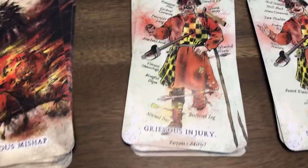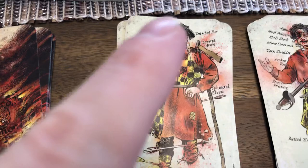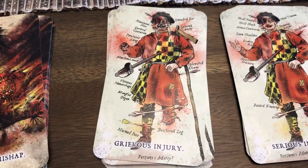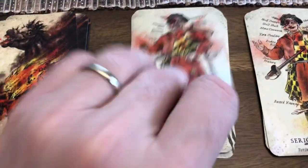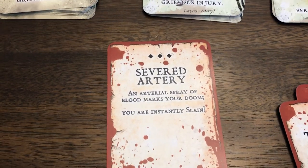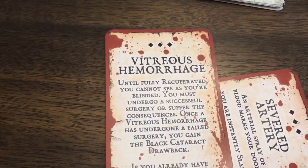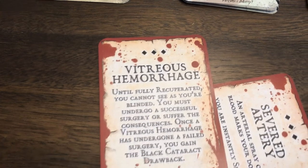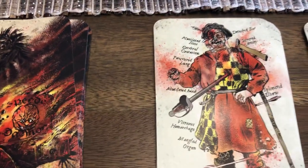And of course we get the grievous injuries, which are by far the worst. You can see his hand is mangled, his leg is missing, his whole face is bashed in. Grievous injuries in Zweihander and Mangas are the worst of the worst injuries you can suffer. Severed artery - you're completely slain. We've got vitreous hemorrhage - until fully recuperated, you cannot see as you're blind. That's kind of what we show here in the illustration.